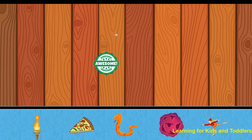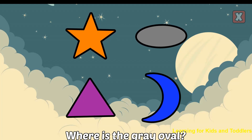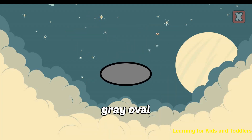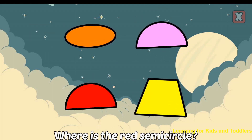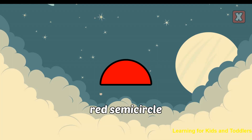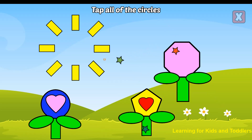You've earned a new sticker! Where is the gray oval? Correct! That's a gray oval. Where is the red semicircle? Right! That's a red semicircle. Tap all of the circles. Circle. Circle. Circle. Good job!